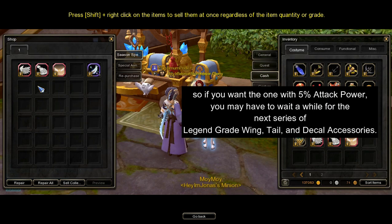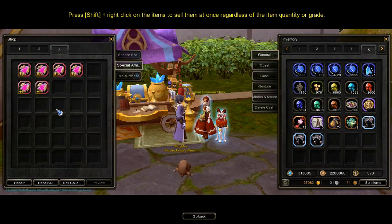Important note: the featured legend grade wing, tail, and decal may change after some time. If you want the one with 5% attack power, you may have to wait a while for the next series of legend grade wing, tail, and decal accessories.